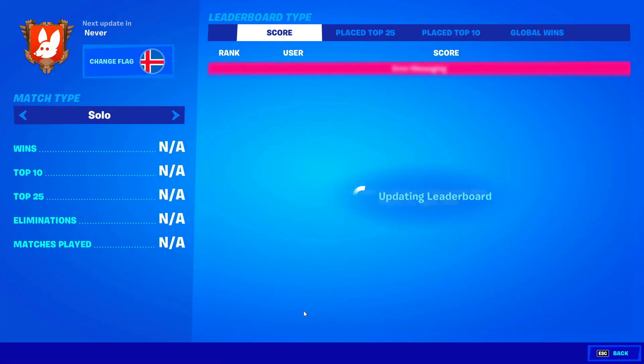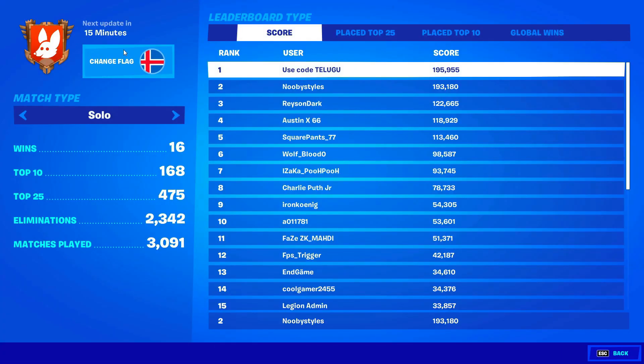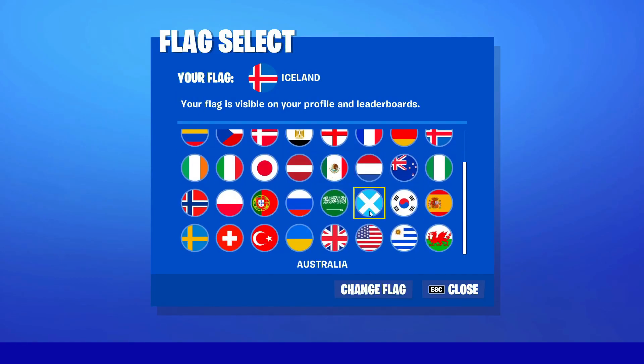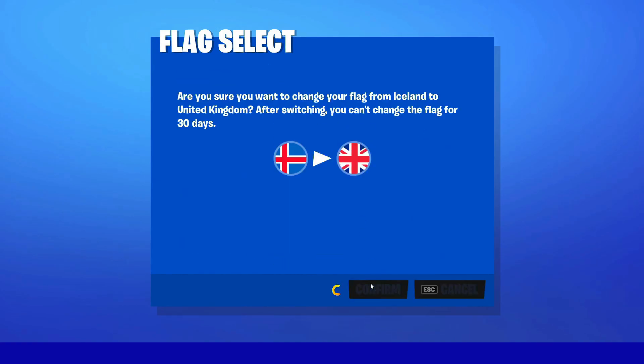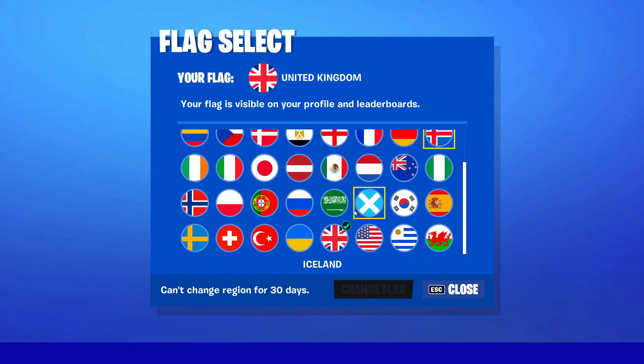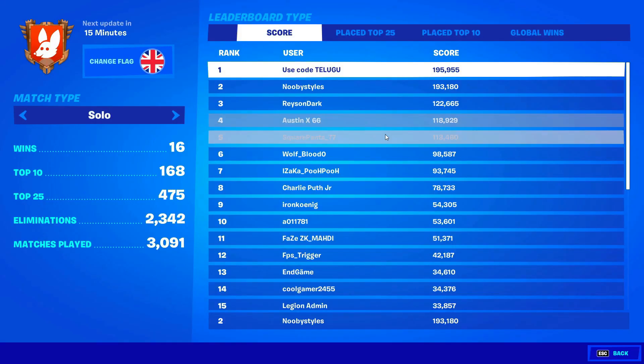After setting it to Brazil, go ahead and go into Korea. Go into Profile, go into Change Flag, and change your flag to United Kingdom. Click on Change Flag, click Confirm, and as you guys can see I am now United Kingdom.